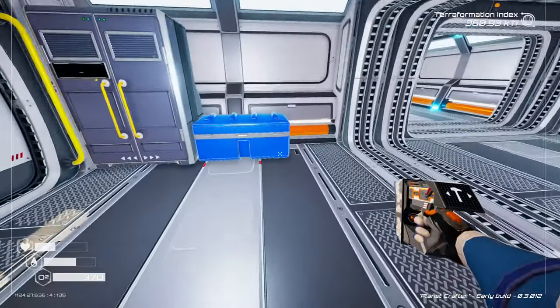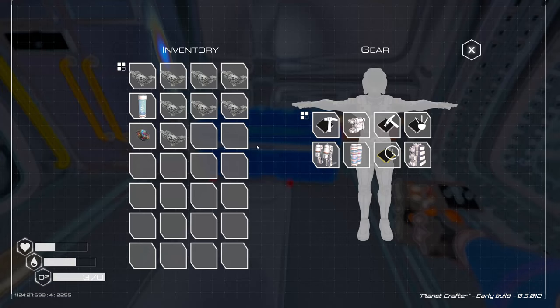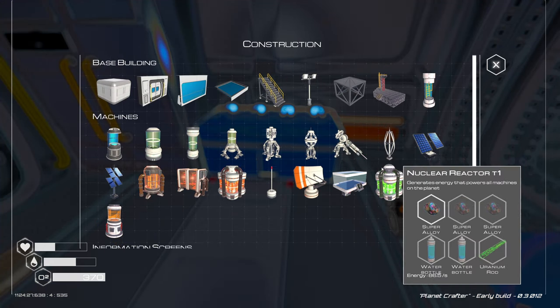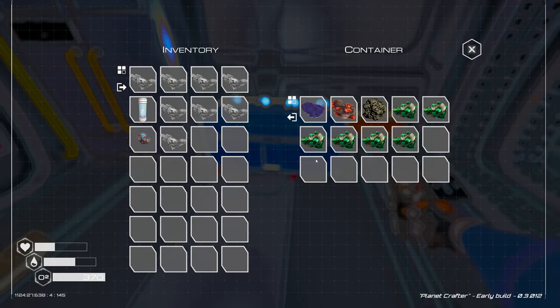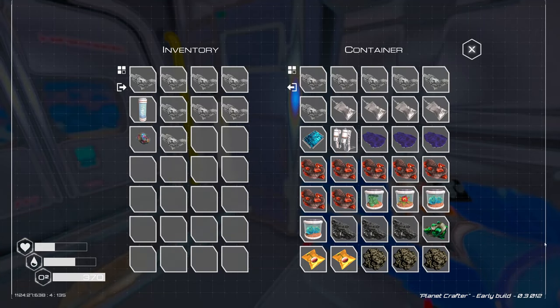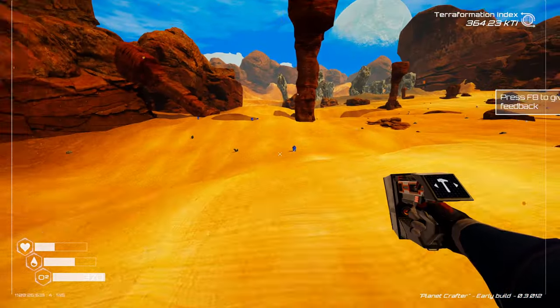Back at the base - let's get the tier four backpack. I just love how it materializes, it's so fun. Big beautiful inventory. I just noticed this - we get a seed spreader. Let's go grab some cobalt, make some water bottles, I need magnesium. I'll grab magnesium and a bunch of ice.